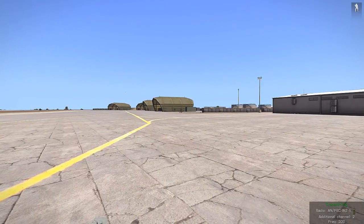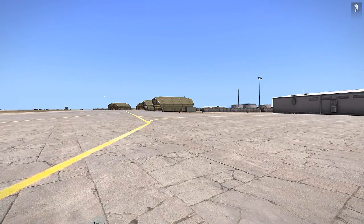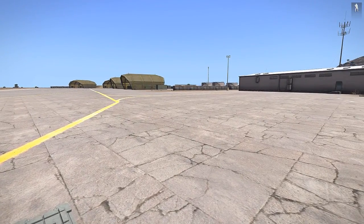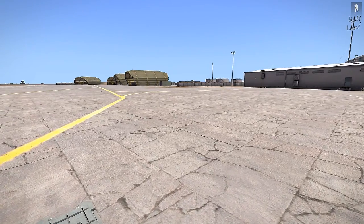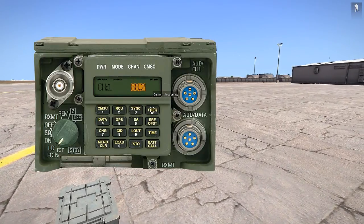So there you go — I haven't changed anything. I've just hit Caps Lock and then T, and that's transmitting on both. I can listen to both at the same time. If the squad leads are talking to me I can hear both simultaneously, and I can transmit on both.